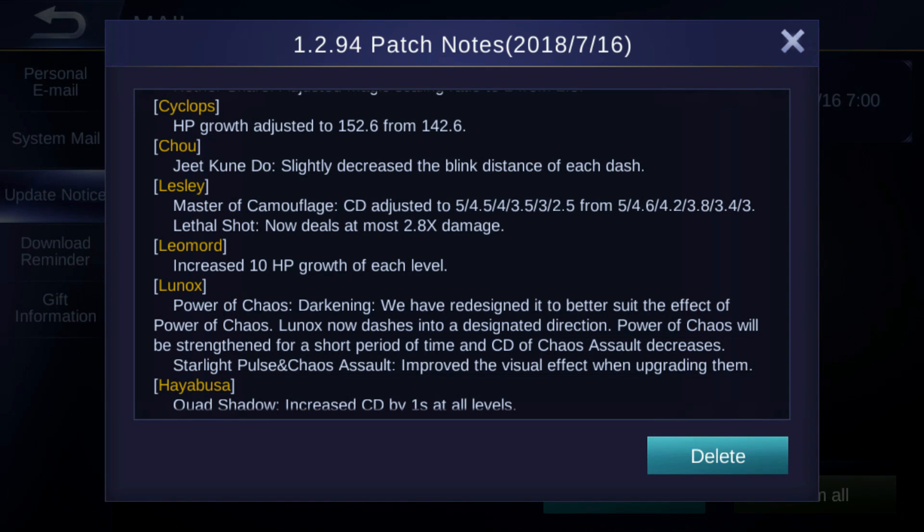For Lesley, Master of Camouflage cooldown is adjusted: 5, 4.5, 4, 3.5, 3, 3, 2.5 — down from 3 seconds to 2.5 seconds at max level. And Lethal Shot now deals at most 2.8 gear damage — I think that's 2800 damage at most.